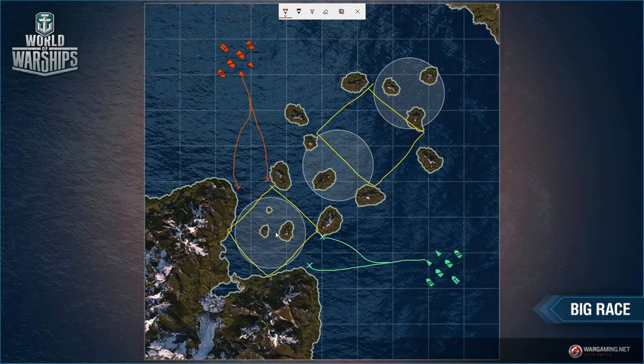Most enemy destroyer players are impatient — they feel like they're not contributing if they stay dark, so they rush in. That's how you punish them. This kill box is particularly dangerous: once you've pushed into it, there's only one way out. You can't go left or right — it's suicide — so you have to double back. The enemy already knows exactly where you're going.